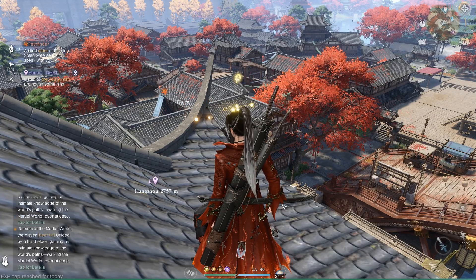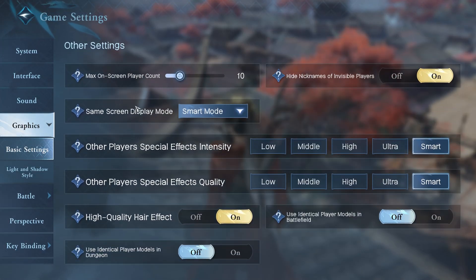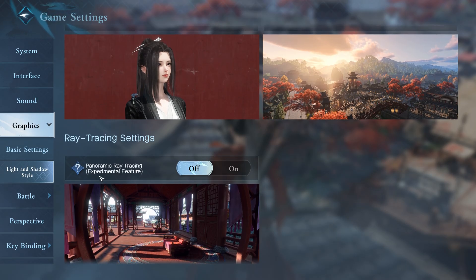Now for bonus tips if you're struggling to run the game: go to your Graphics settings and look at the Max On-Screen Player Count — in very crowded areas this will tank your FPS quite a lot, so reduce it as much as you want. You can also disable hair effects. For the Light and Shadow style, choose Classic Aesthetic rather than Next Gen if you're struggling with performance. And don't activate ray tracing unless you have a good PC — it looks great but can be heavy.